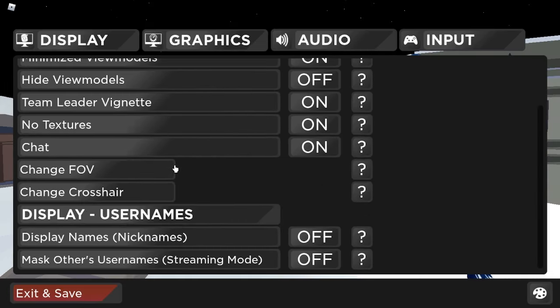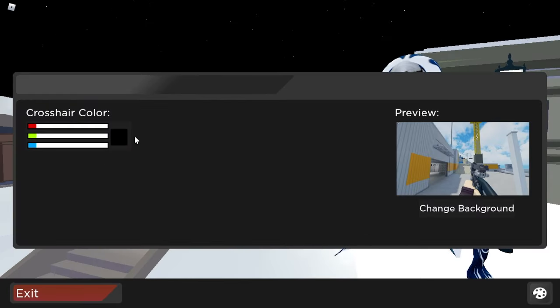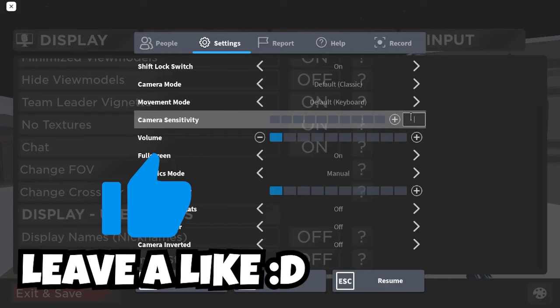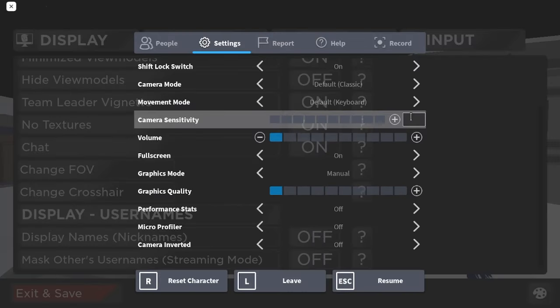Also, if you want the best tanker experience, change your crosshair color to completely black and set your FOV to 90. My mouse supports only up to 800 DPI, so I'm going to show a little trick for how to get your sensitivity number correctly.